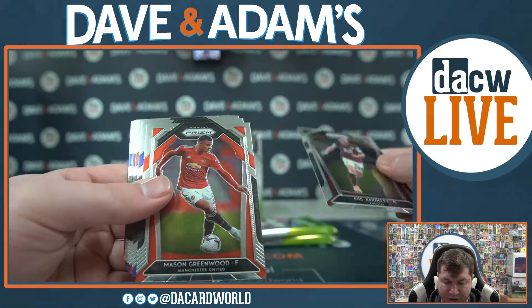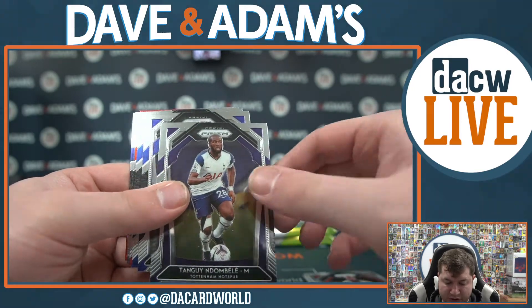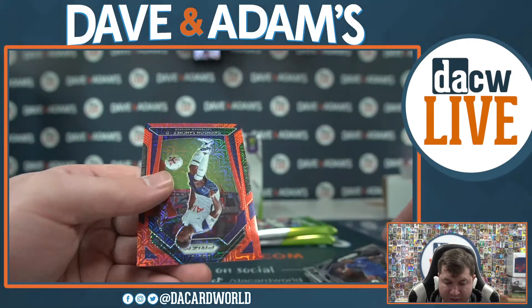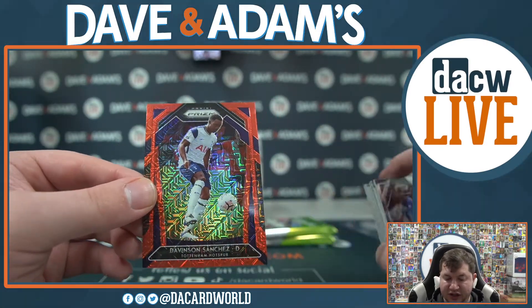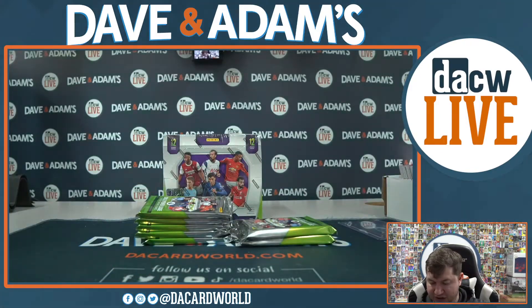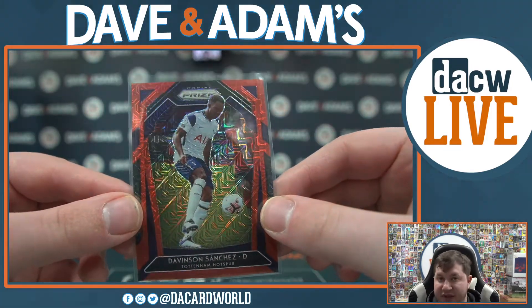We got Phil Bardsley, Mason Greenwood, Jordan Ayoub, David McGoldrick, Tangay Nabali, Bernard, Grab, Kita, Moreno, Kyle Edwards, Tammy Abraham. And a nice one here - how about Davidson Sanchez? That's got to be numbered as well. Numbered - 5 out of 135. Davidson Sanchez for Tottenham. That's going to Carl Y. Congratulations, got yourself a nice Davidson Sanchez.